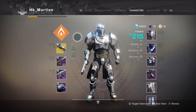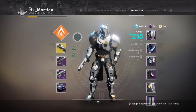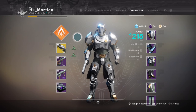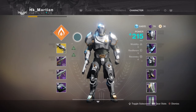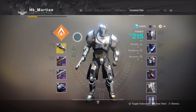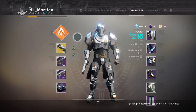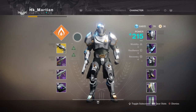If you want to get it, save up a lot of bright dust — that's the only way you're gonna get it. For the engrams, you can also get it from the engrams. Hopefully you can get it from there. Have a great, wonderful day — and that's real money guys, peace!